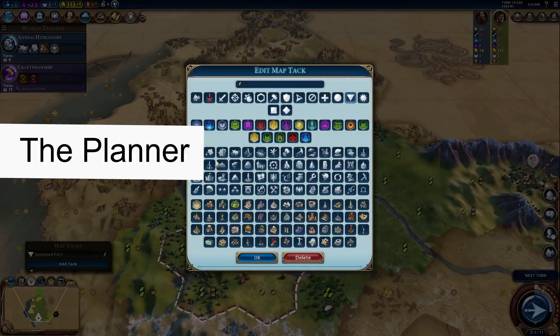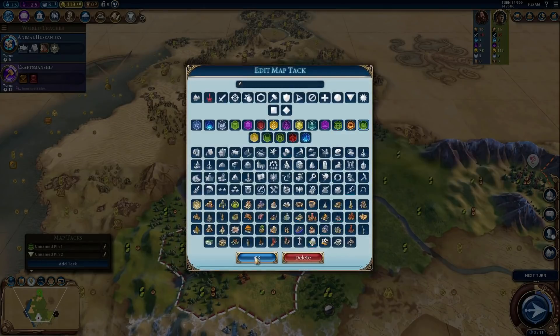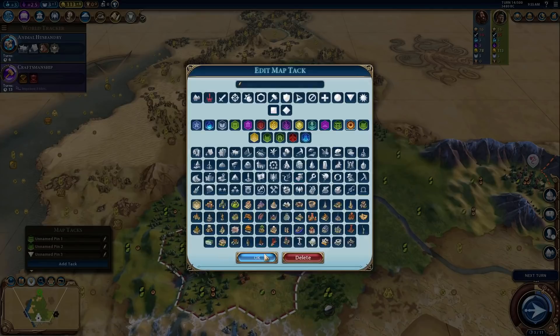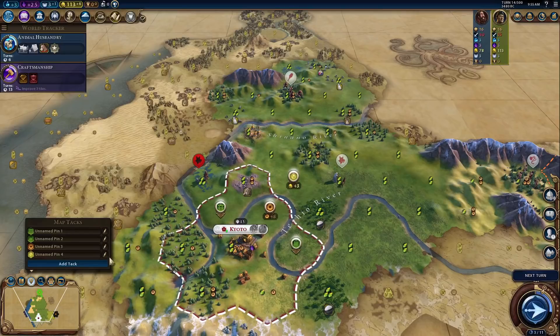I do have to place down a few pins, because you can't do much without pins in this game. We'll put an aqueduct right there, we'll put a nice dam right there. That's a pretty solid industrial zone — it's plus seven, actually. Wow, that's really nice. Now, maybe if we put a commercial hub right over there, that would give us some nice gold.